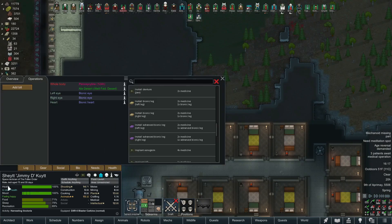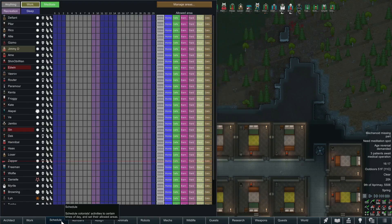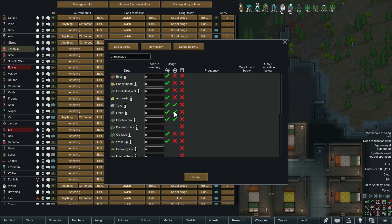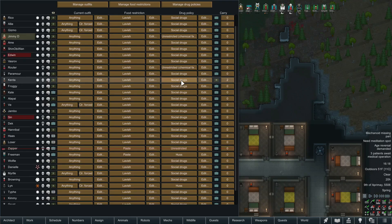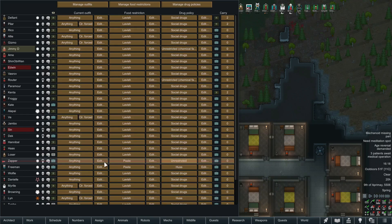He has chemical fascination, so I should sort out his drug policy. Let me find Jimmy's policy - social drugs. I think I need to edit to unrestricted - this is the one that allows him to use yayo, flake, and psychite. I've got this one set up for the wasters but it'll work for people with chemical fascinations as well.